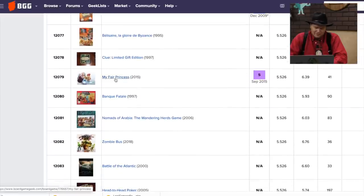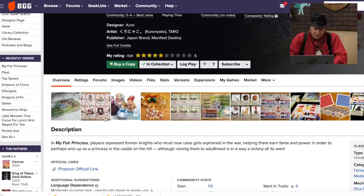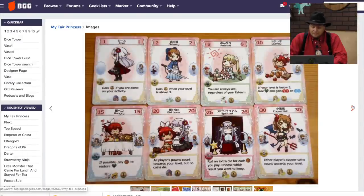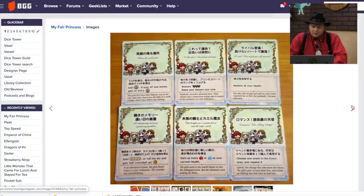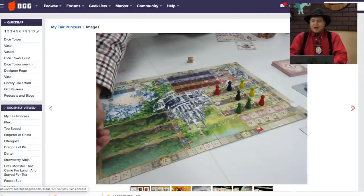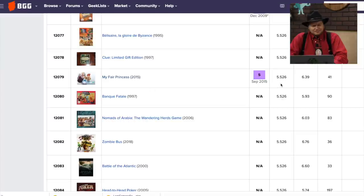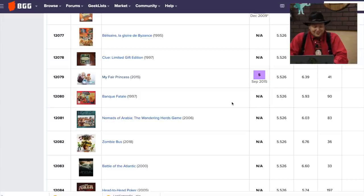My Fair Princess — I reviewed this five years ago, from Japan Brand. You had these princesses that you were leveling up. It was kind of a worker placement where your princess was trying to get better and do things. It really felt like an app that came to life. I gave it a 5, so maybe I wasn't that impressed — the theme doesn't do anything for me. Worker placement is fun, but I guess that one wasn't good enough.